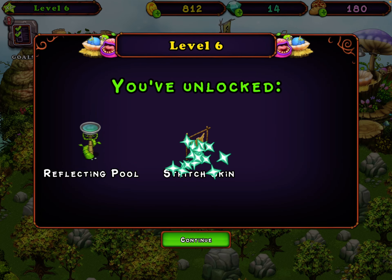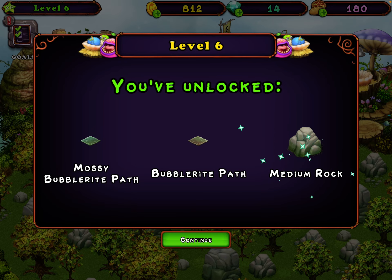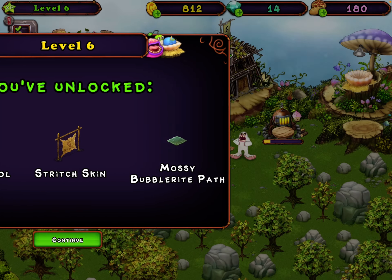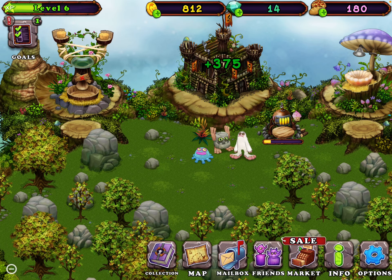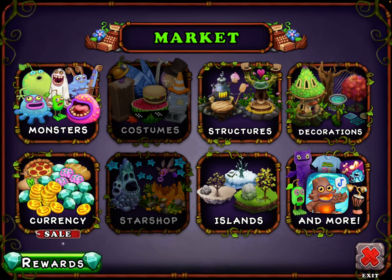That one fills the floor — level six, reflecting cool stripped skin. Mossy, cool layer, half above. My castle's ready. Let's do a second small baker.